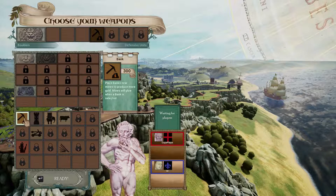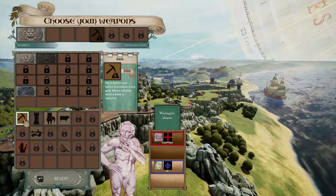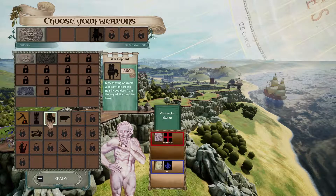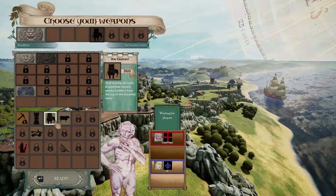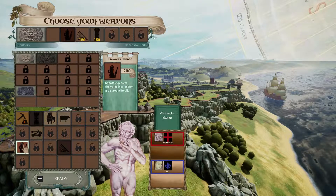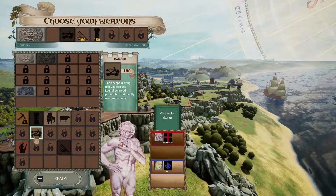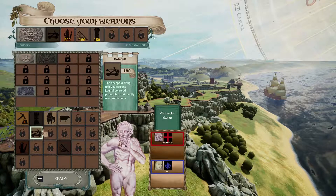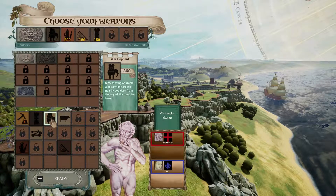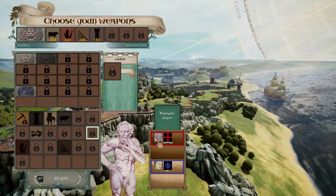A mine — place banks near mines to produce more gold, mines will glow when a bank is selected. Alright, we're gonna do — I unlocked a couple things. I think we're gonna go with these tippy guys, they shoot fireworks in a random area around themselves. Let's try that instead of catapults and also some sticky cows.